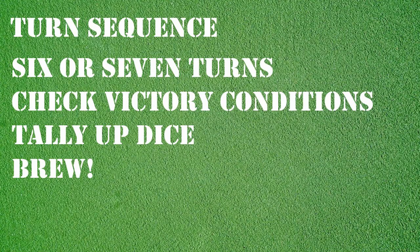Standard games of Bolt Action will normally last for six turns, with a dice roll determining if a seventh turn is to be played. You may be playing a scenario with specific victory conditions, such as ensuring a unit escapes the table or achieving a certain task or objective. Always be sure to check if the victory conditions have been met at the end of each turn. For a standard game, at the end you'll tally up who destroyed more of the enemy's units to determine victory.